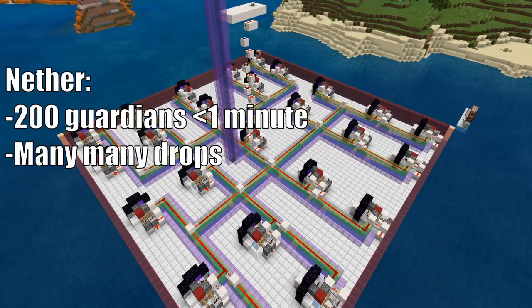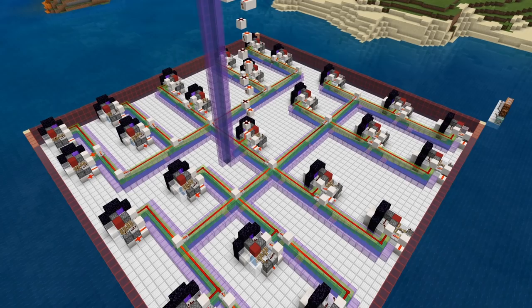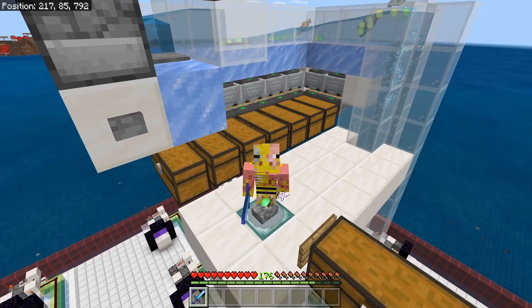If you send all the guardians to the nether side of the farm, you're going to get 200 guardians in about 1 minute — that's basically the entire mob cap. As you can see, this farm is quite overpowered and you really just want to build it in your world regardless of which way you want to use it. This farm cranks.